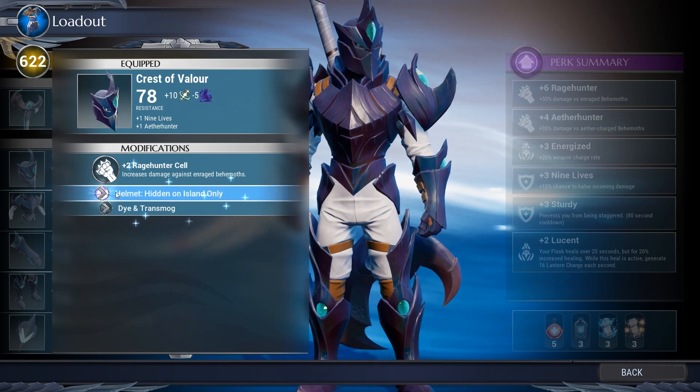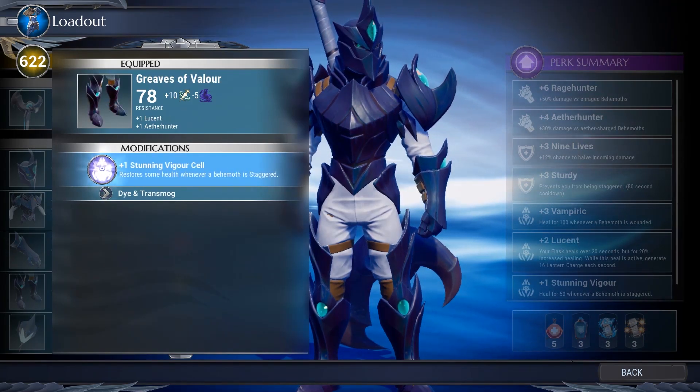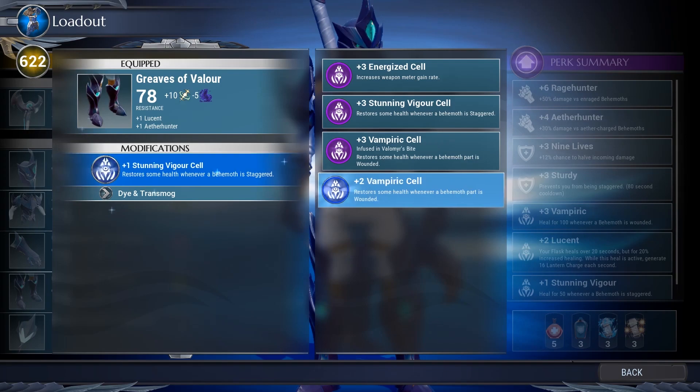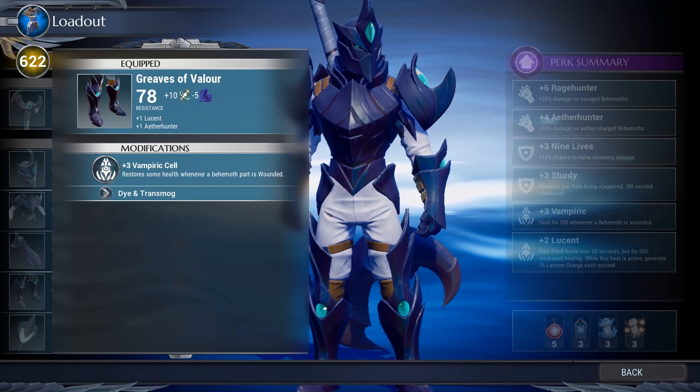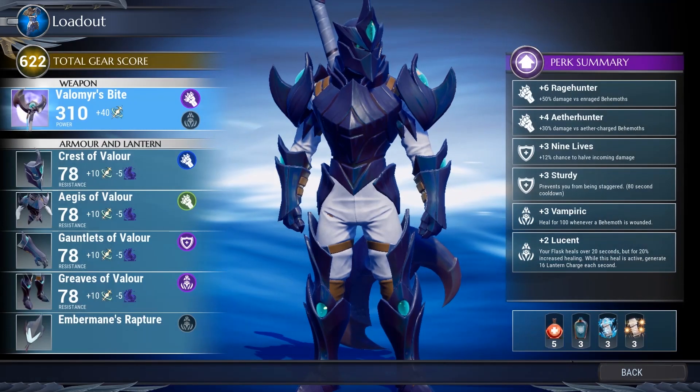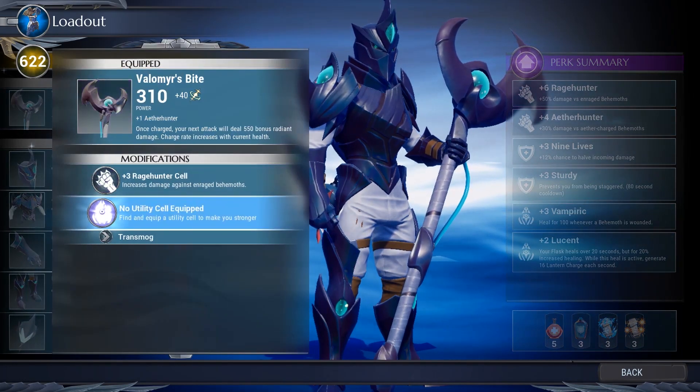On the right side you have your new perk summary, which will display all of the currently equipped perks you have, their levels, and the bonuses you get. Under your gear you can also see every equipped perk you currently have, which also updates dynamically as you change either gear or cells.